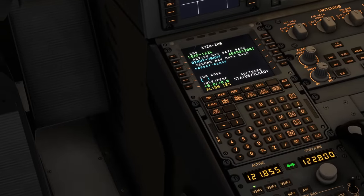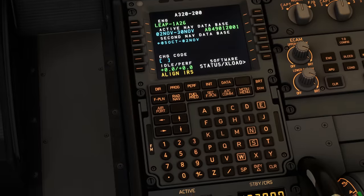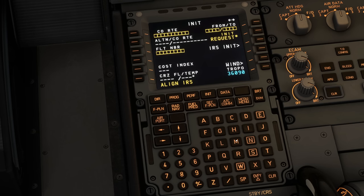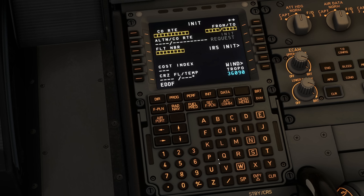We can move on to the FMGS. A320, Leap engines, database is current, and align IRS. We're going to do that in a moment. It takes a little while to respond here — the A330 at least is a bit quicker in real life. Let's request the data. Error downloading data — then we'll have to insert it manually, that's fine. IRS init — not going to put anything there; it's going to do an alignment based on the GPS position if we don't put anything manual.